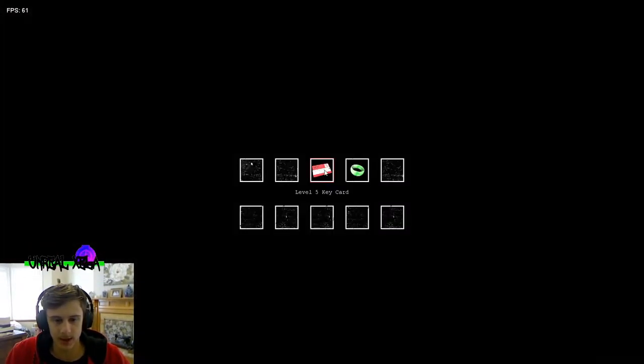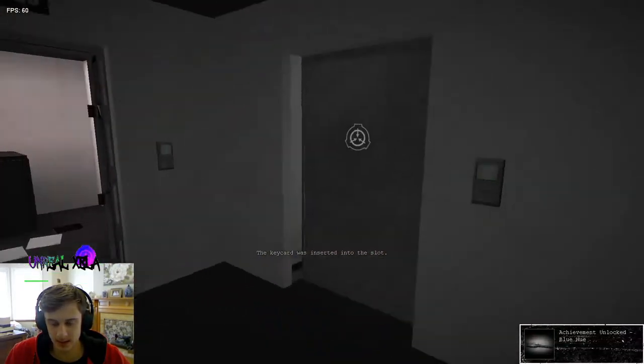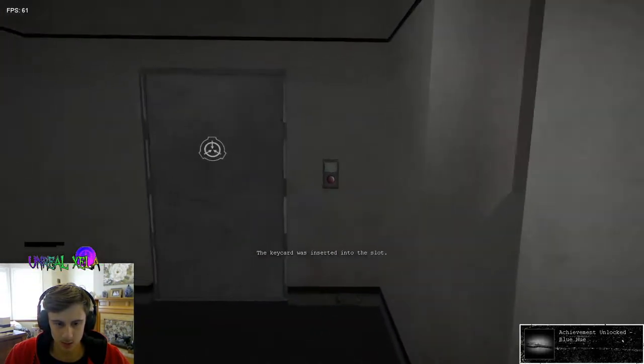SCP-860 is a blue key that opens 860-1 in the entrance zone. We'll save that for later.